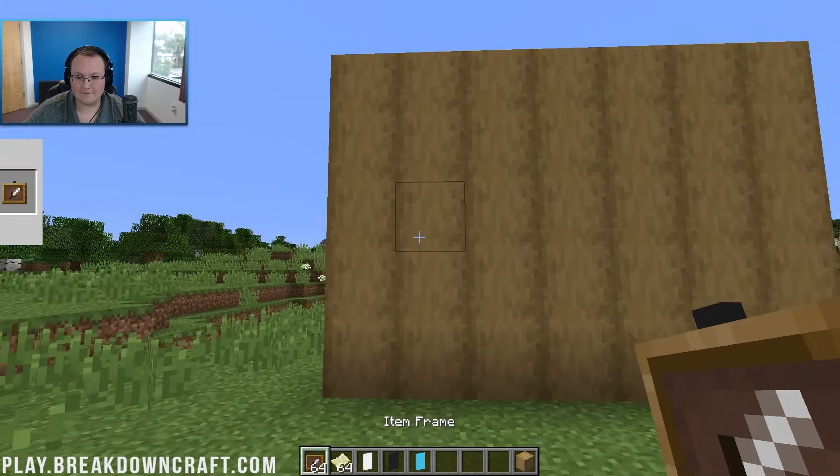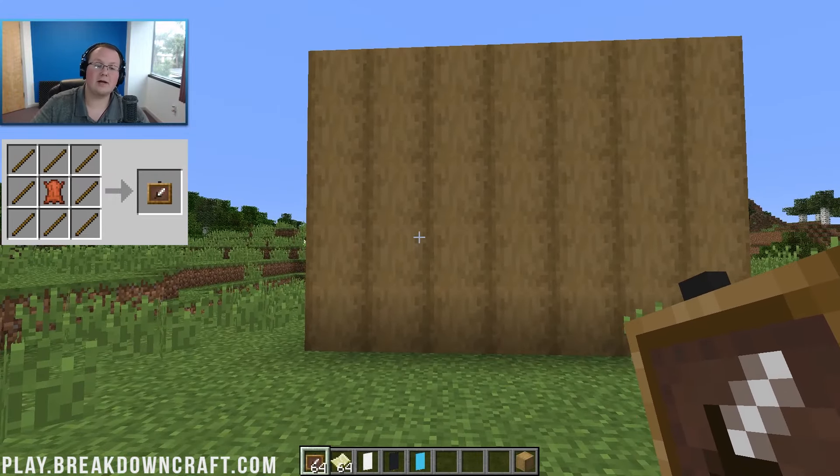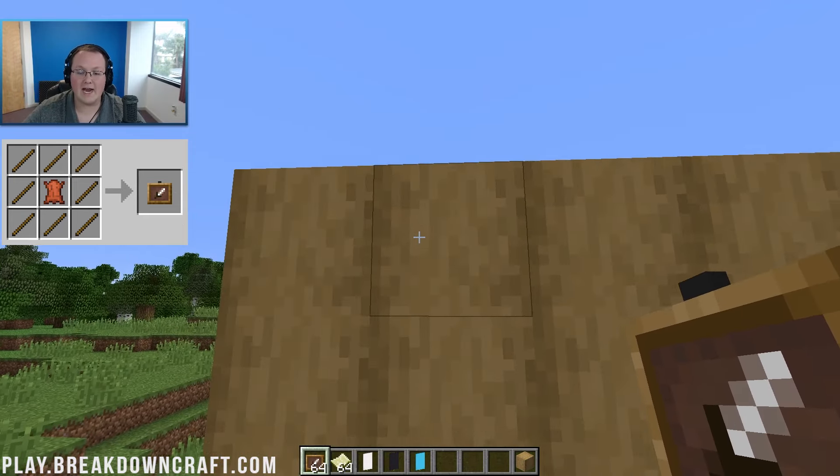The next thing you want to do is go ahead and make item frames. On the screen right now you can see the crafting recipe for item frames. It's pretty simple — sticks and leather. That's it. Put the leather in the center, sticks around that, and you have yourself an item frame.